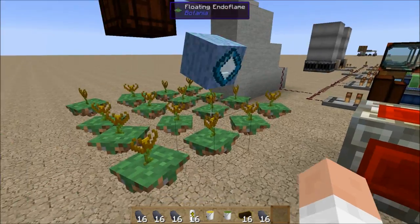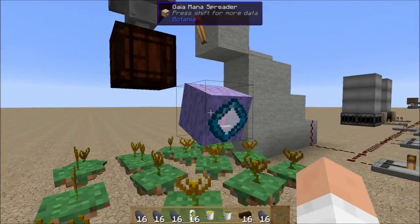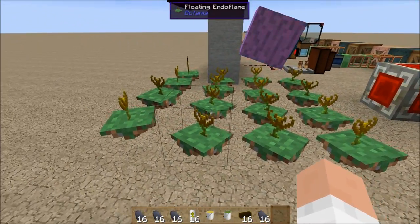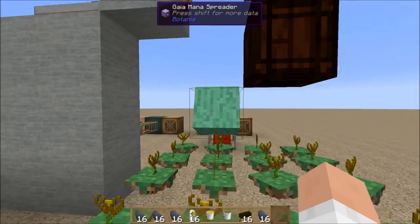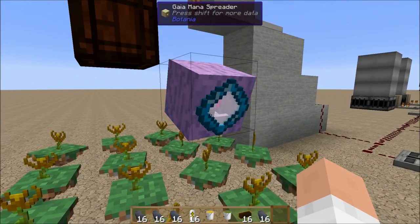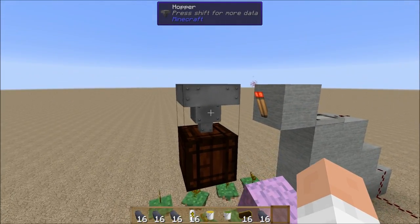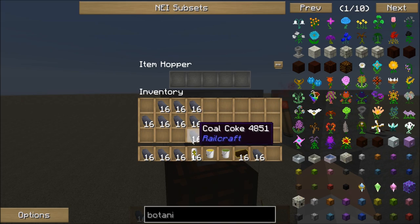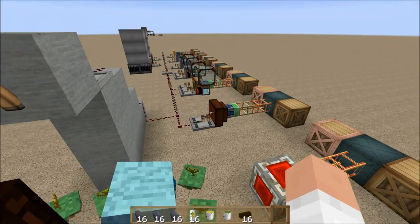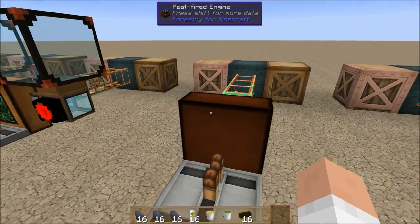Down here I built a Botania power converter — the mana flux field turns mana into power. I've got 16 floating endo flames and a Gaia mana spreader with a potency lens on it, just so it would be able to feed that power faster. Up here I'm going to load 16 coal coke into the hopper. I'm going to be using 16 units of fuel for comparison in all of these.